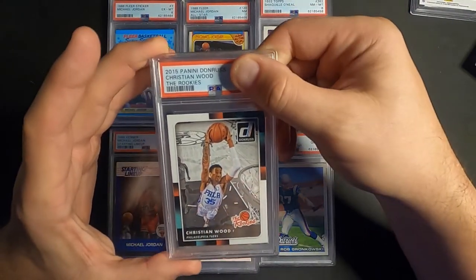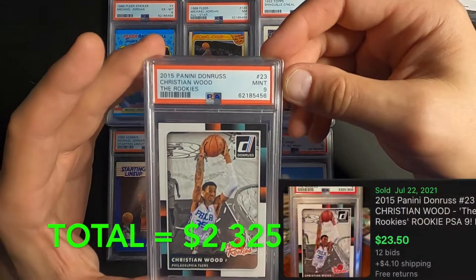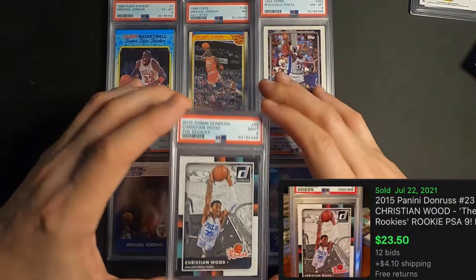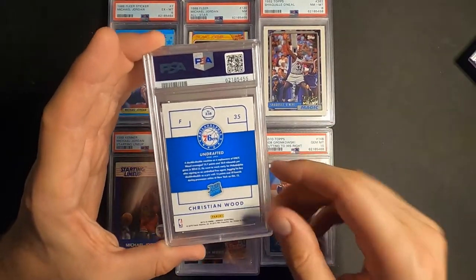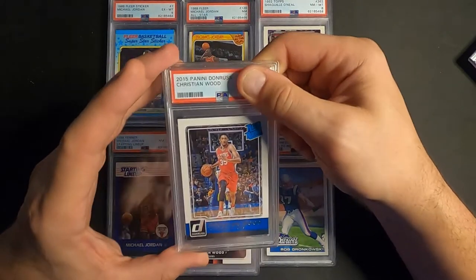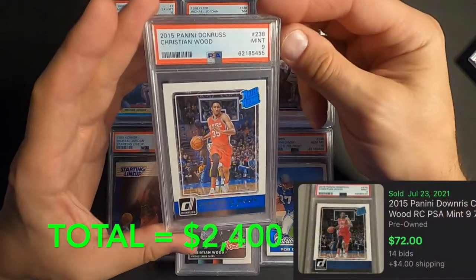Next one up is Christian Wood, The Rookies, 2015 — Mint 9, we'll take that. I know it's getting hard to get 10s now, there's no doubt about it. Last card we got here is the Christian Wood Rated Rookie card — I thought this looked pretty good and was thinking I'd get a 9, and we got a 9. Got what we thought we were gonna get.